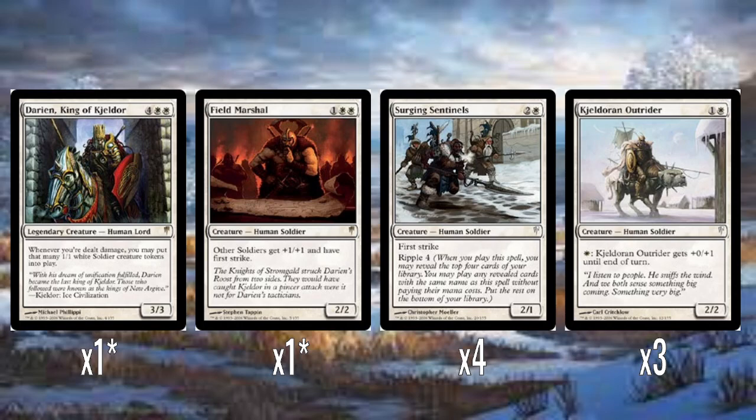And he's a legendary creature. It's always fun to have a legendary creature as one of the rares in these pre-constructed decks, because it would have been exciting to a new player. I'm not sure new players would have been the ideal target for these Coldsnap decks, honestly, just because they contain these old, weird Ice Age and Alliances cards, which are a bit wordier and more complicated. But Darian is a pretty good card — a good rare to include.